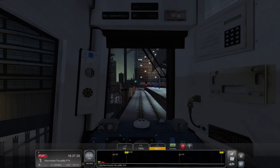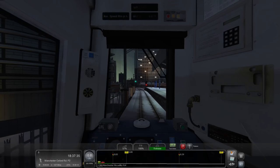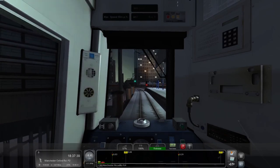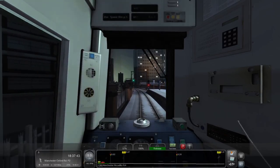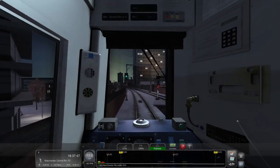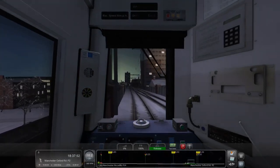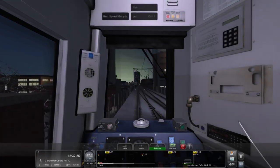Nothing else to report here. Headlights were already on — they're back on. We're going to remember that we have a lot of leeway in terms of timing on these scenarios, at least we did on the first run. We'll see about the Warrington Central area — that was the tightest part. Other than that we should be good. So let's get on the way, leaving Manchester Piccadilly for Manchester Oxford Road as our first stop today.